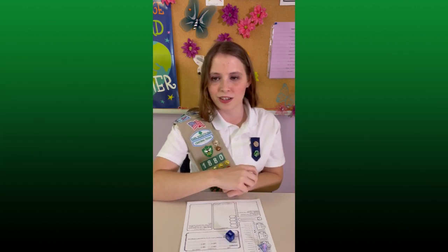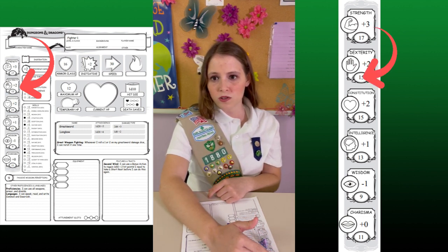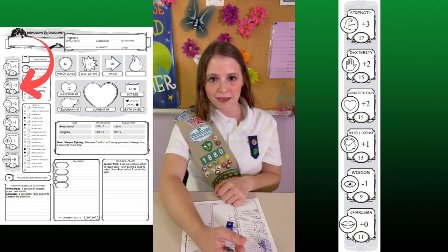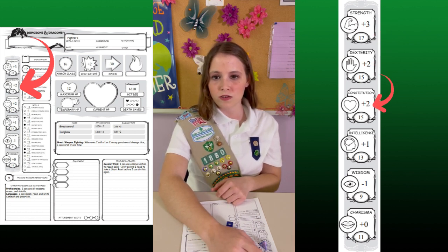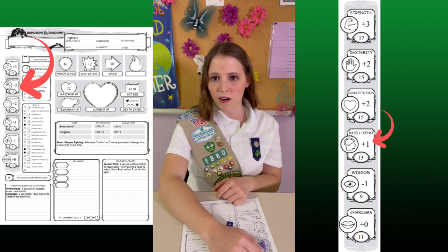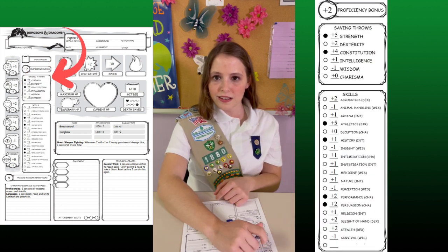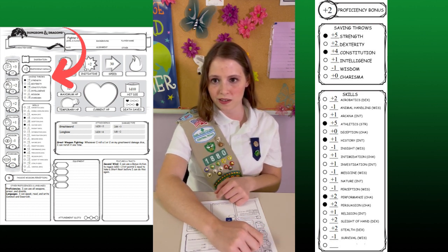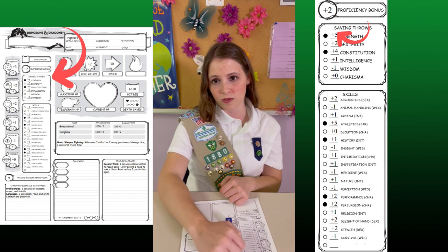Before we can explain skill checks, let's go over skills. Here's the stat block. Each of these are the general abilities of your character. The number in the little oval shows how your character compares to the average person — a 10 would be average, above a 10 is above average, and below a 10 is below average. Strength is how much your character can lift. Dexterity is how fast and swift your character is. Constitution is how healthy your character is. Intelligence is how smart your character is. Wisdom is how knowledgeable your character is. And charisma is how likable your character is. The skills are skill sets that come from each of the stats — for example, you'll need good charisma to be good at putting on performances. Some skills have a black dot, which means the character is specialized in them and gets to add their proficiency bonus when doing a skill check with them.